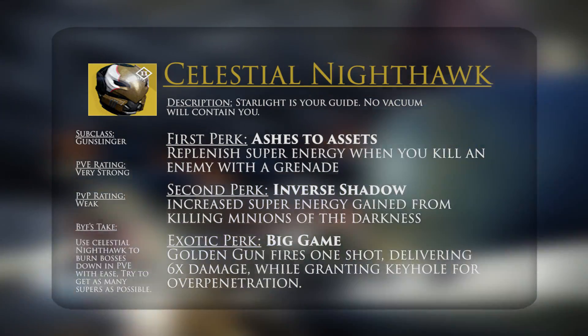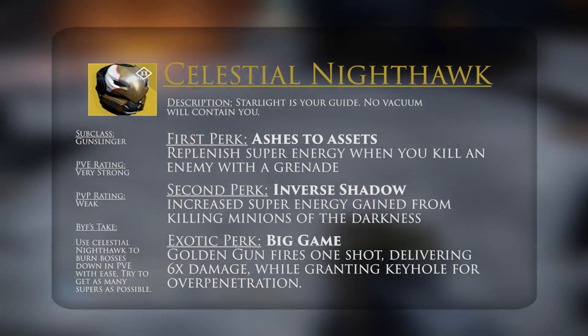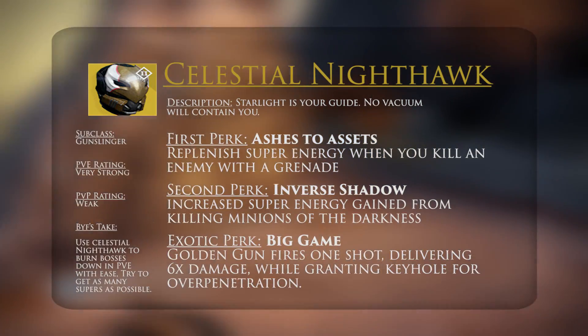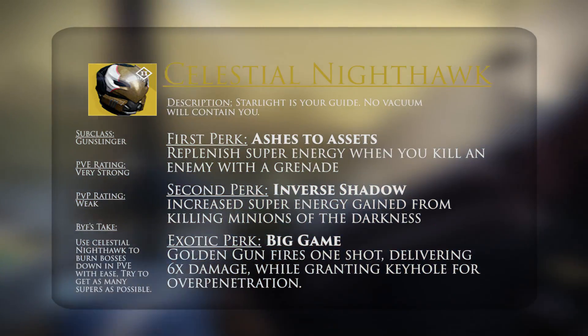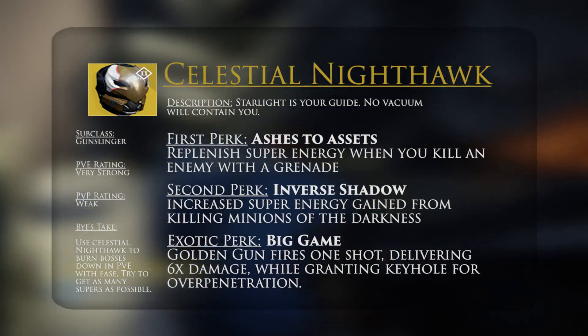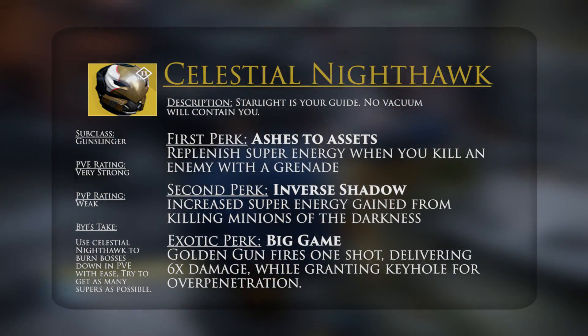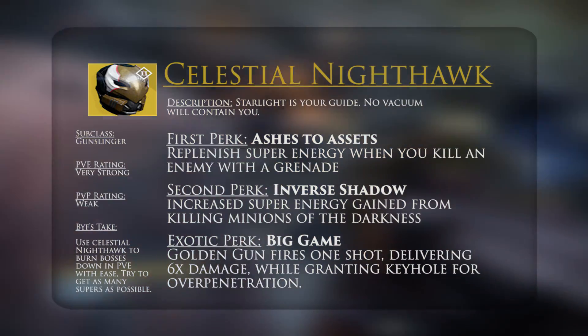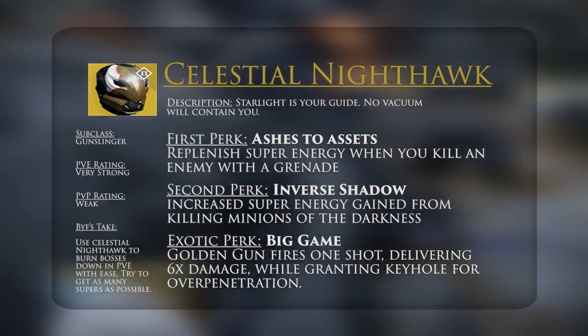So if you have a big choke point you're trying to control, pop your super right down there and you've got the advantage of both those perks completely for free. Plus, if you've got Keyhole on, that lets you exploit some of the other perks in the Gunslinger subtree — especially if you throw Scavenger on instead, you can benefit from getting more grenades, which helps Ashes to Assets.